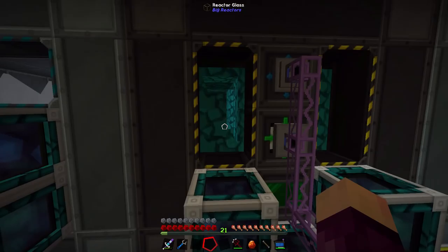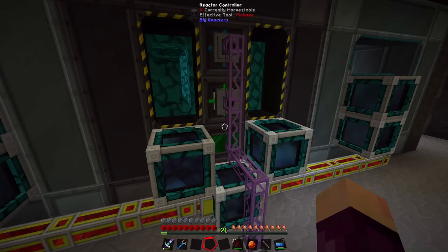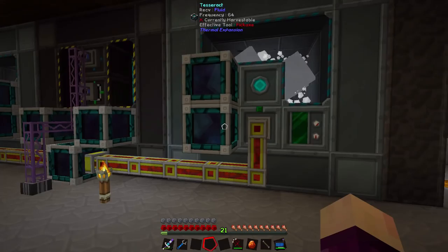Instead of having two big reactors, we now have one slightly bigger reactor. This is a 5x5x7. You can see it now has two fuel rods in the middle and it is more than happily producing the 1080 millibuckets per tick that both turbines are using combined — they're both using 540 millibuckets per tick each, producing the same 5,000 Redstone Flux per tick. I think this is a little bit of a better system.